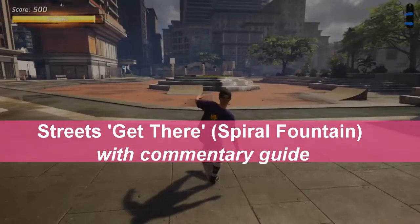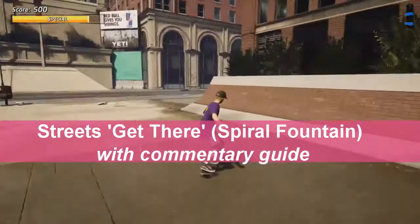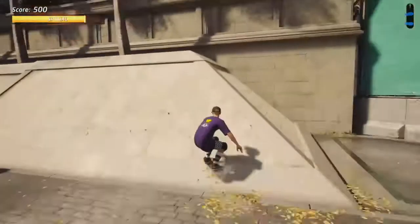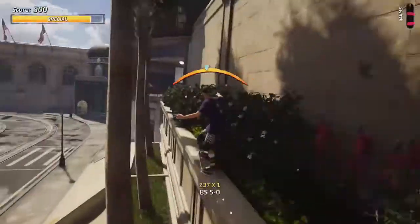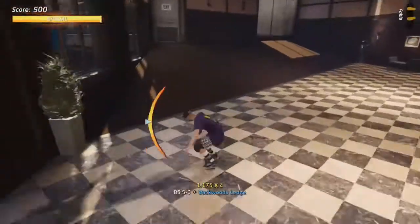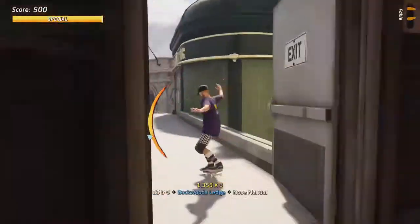Streets probably won't take you too long to figure out. Start facing the fountain and turn 180 degrees. Make sure you're on special and head up to the right-hand side of this ledge. When you ollie, just hold down the grind button as you come out the top and you should be able to push onto the ledge. Push forward, jump straight into manual, and don't do any flip tricks otherwise your speed will get too high.